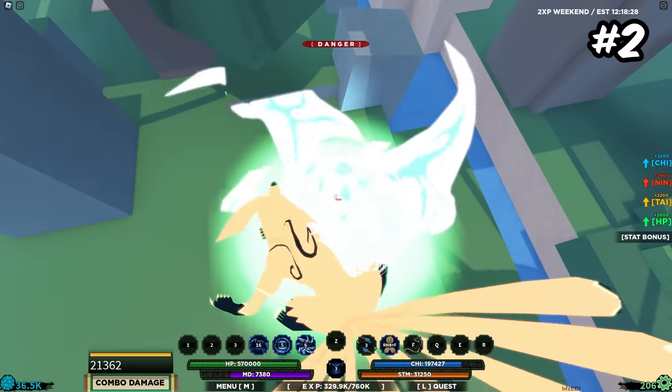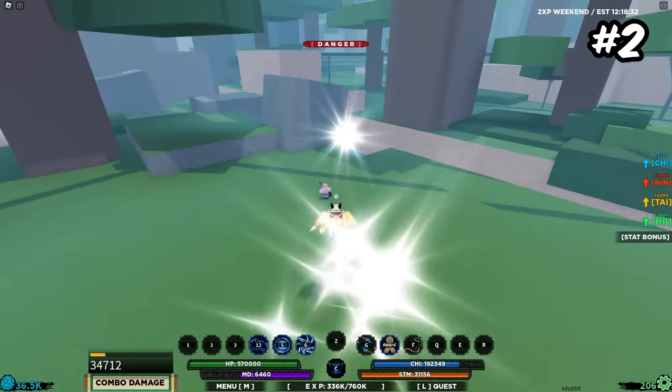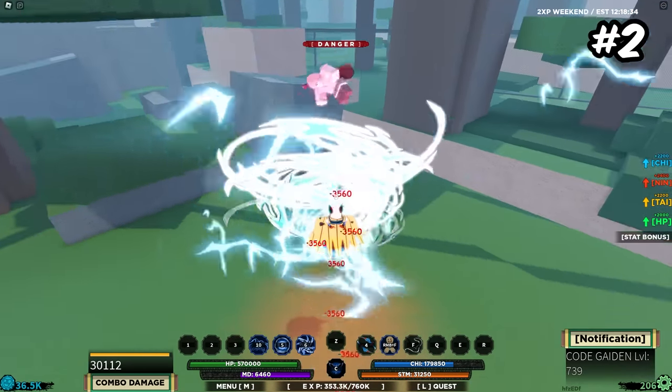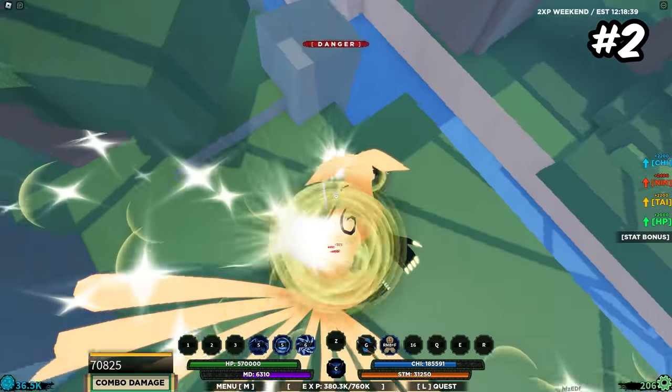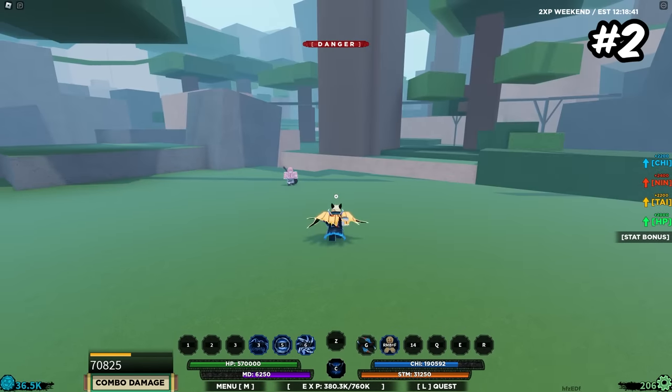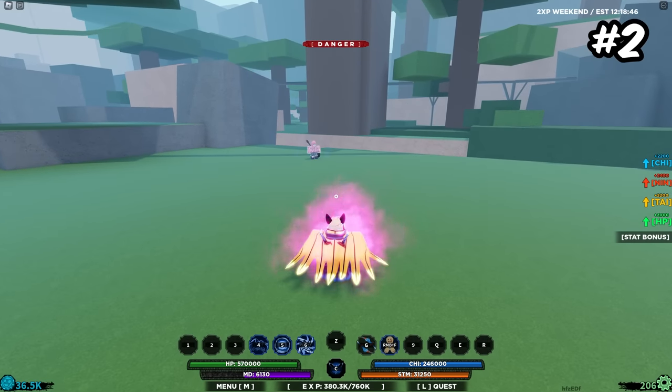Getsuga also has some pretty cool counters and combo extenders. You actually have two grab moves — I forgot about the throwable, which is literally just the first move doubled up. Double cheeked up.